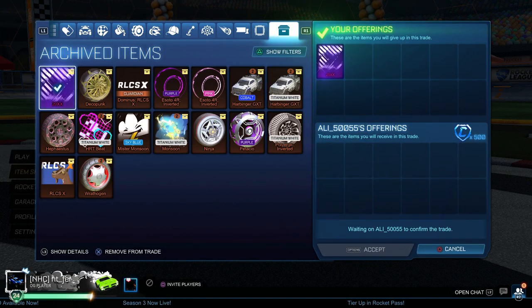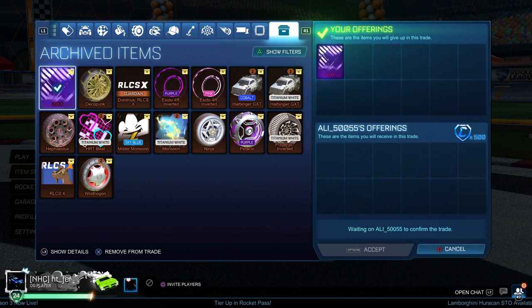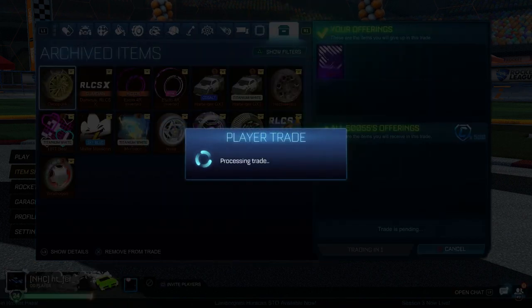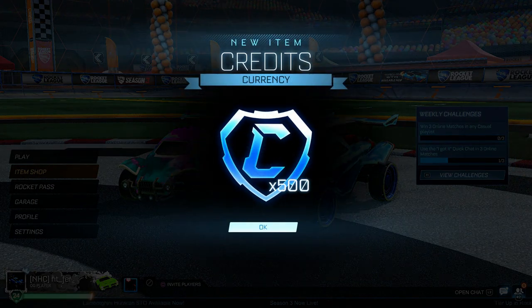Now I'm selling the 20XX for 500 credits, considering I just bought it for 350. These trades were done with literally five minutes between them — so even if you just have 350 credits lying around, in five minutes you can have 500. This is how easy trading is.